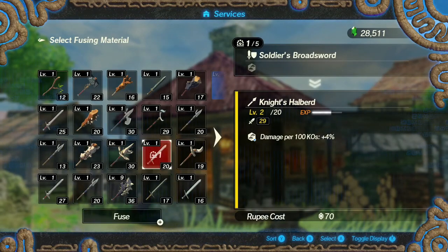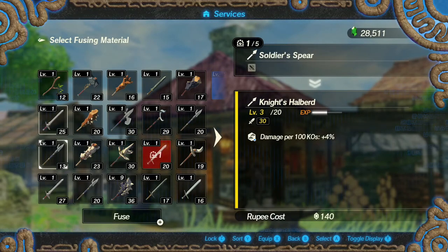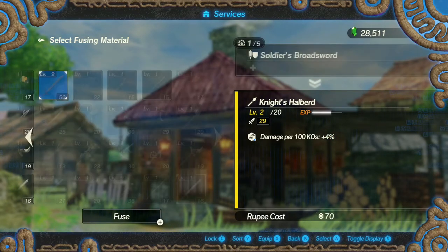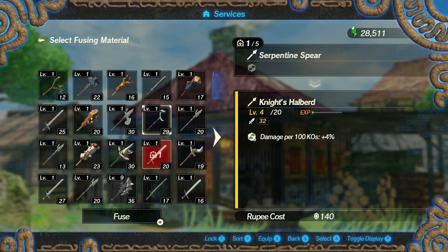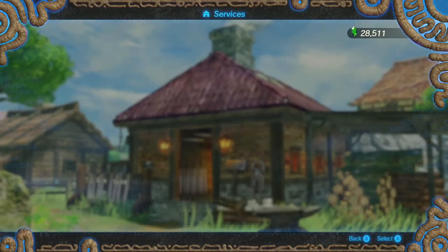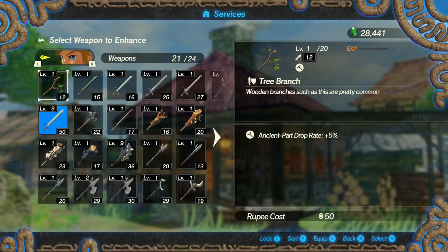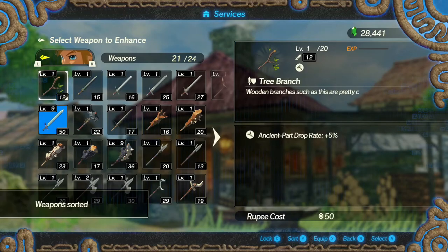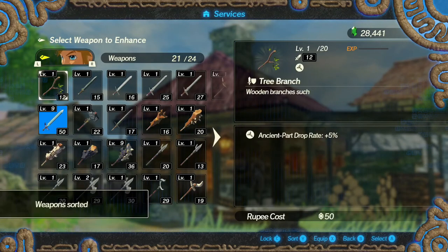We want to combine things that have a lot of the same abilities to increase that. I don't have any more with the damage per 100 chaos, so let's just do that. There we go — slightly longer, stronger halberd. It's level two, a good weapon. Let's sort things by level.